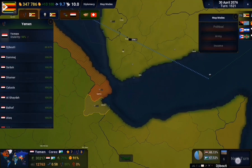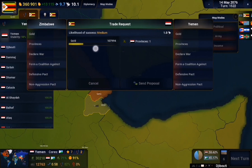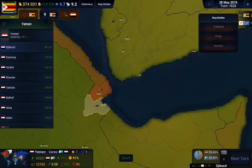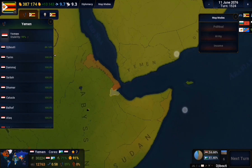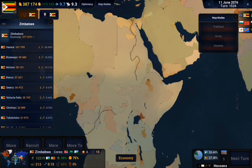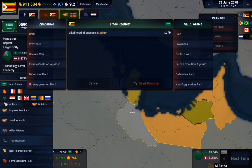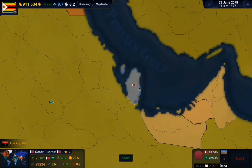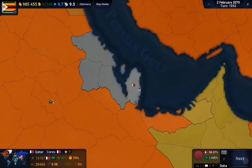I tried one last ditch attempt at 360,000 - they didn't sell. Finally Yemen got cores on it, so that ended that buying spree. Later I decided to pay tribute to an old video of mine - I basically got Saudi Arabia to declare war on Qatar, and that war went about as well as you'd expect. Saudi Arabia basically just took them over and conquered them.